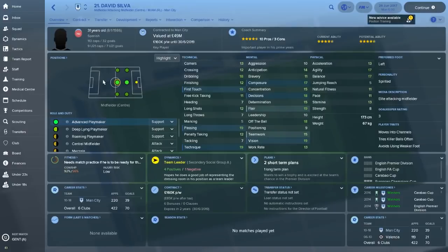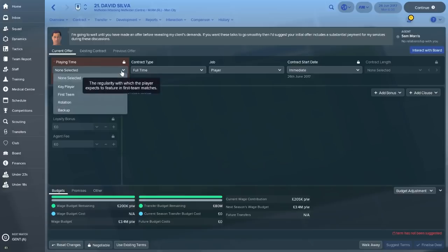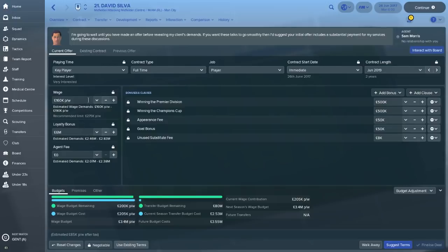Now let's look at renewing a contract. This works roughly the same if you're trying to bring someone in through the transfer market. We're going with David Silva — his contract is up at the end of next season, so we don't want to let it run down too long. Typically you don't want to let them get within the last year of the contract; renew when there are two years left. You don't want to get to a situation where they're playing hardball in the final summer and you can't sell them for full value.